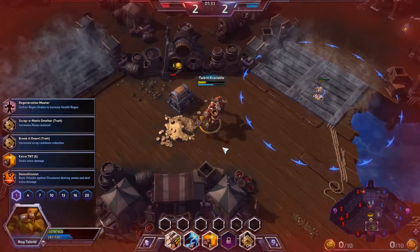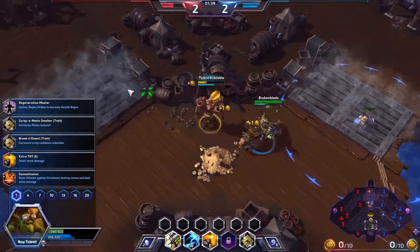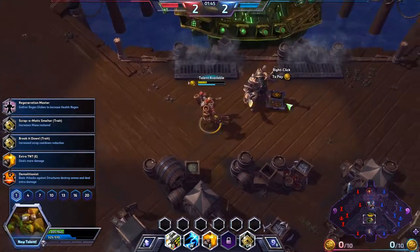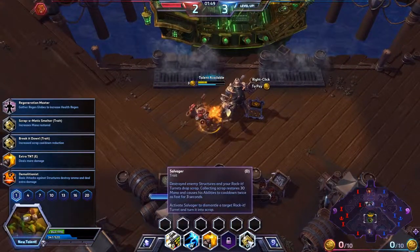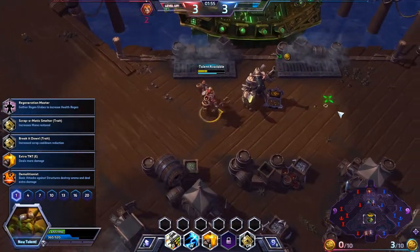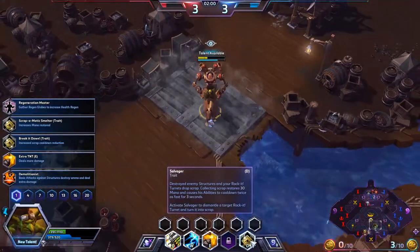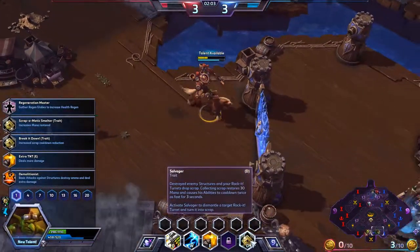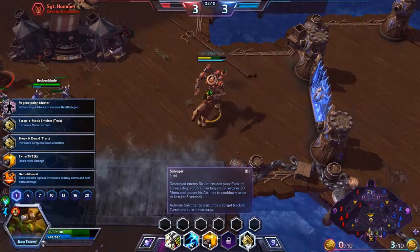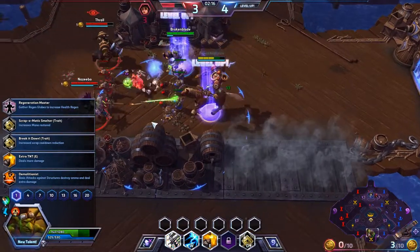One thing I forgot to mention is that there are bolts being dropped and this is how you replenish your mana with this character. You replenish your mana by collecting these bolts, which are dropped from enemies and enemy heroes that you attack. This is part of your trait, called Salvager — when you destroy an enemy structure, you collect scrap which restores 30 mana and causes your abilities to cooldown twice as fast for 3 seconds.